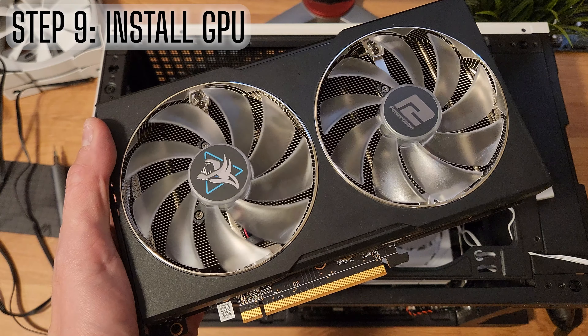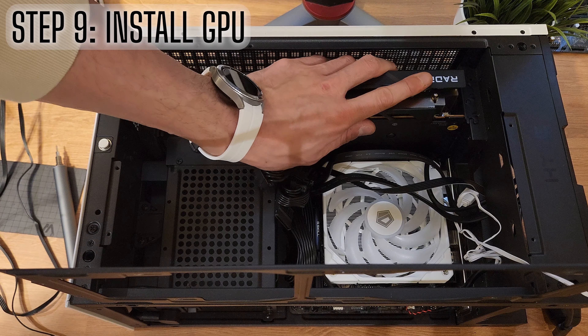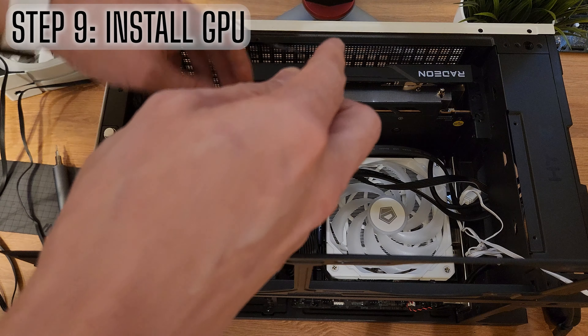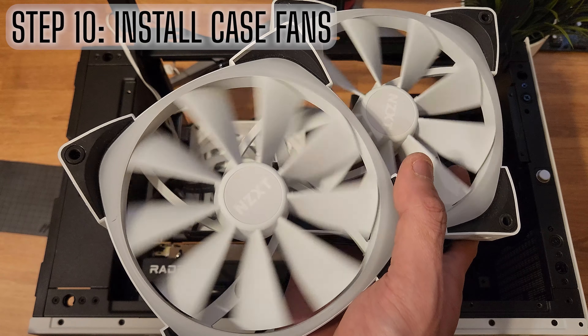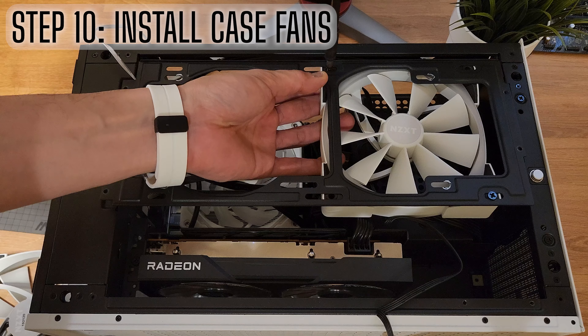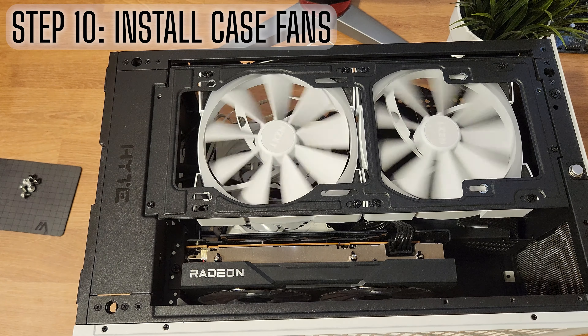Handling graphics, I've got my trusty Hellhound 6650 XT here. This and the 6600 XT, which can be found for under $200, are still the best 1080p cards in my opinion. To give it some extra airflow, I dug up some NZXT AER2 140mm case fans to ensure there's good enough circulation in this configuration.